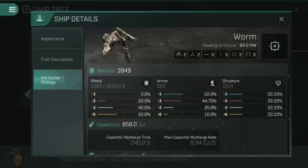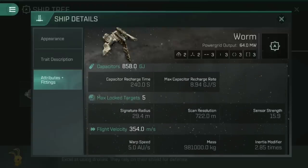It's definitely a shield tank, but we'll cover that more later on. It has a very small signature radius of 29.4 meters, and a very speedy flight velocity of 354.0 meters per second as standard before afterburner and micro warp drive. That signature radius and flight velocity make for a very fast moving and hard-to-hit frigate, allowing you to speed tank fairly effectively. The scan resolution of 722 meters is absolutely huge — this thing locks onto targets ridiculously quickly. Not quite fast enough to be a reliable gate camp locker, but great for solo hunting, quickly picking targets, locking what you want, and getting out if you need to.